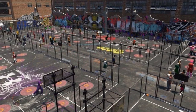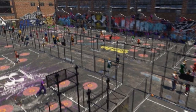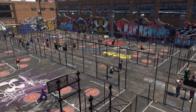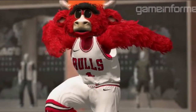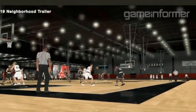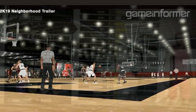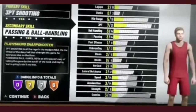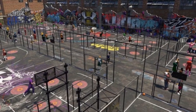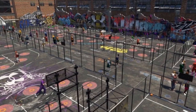The park — the playground, whatever you want to call it — it's back. They really changed the whole playground setup, it's all different now. There are Under Armour logos everywhere, a bunch of graffiti on the floor, Beats logos, and gates — that's new.